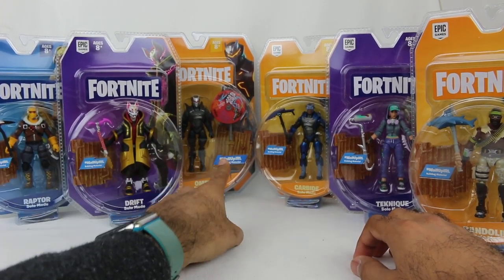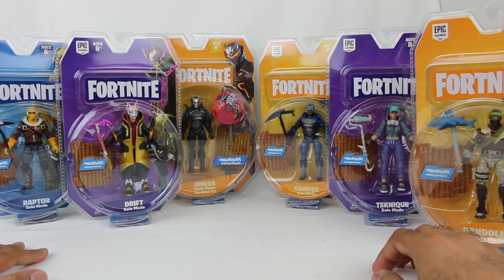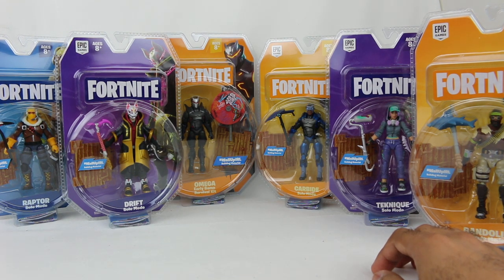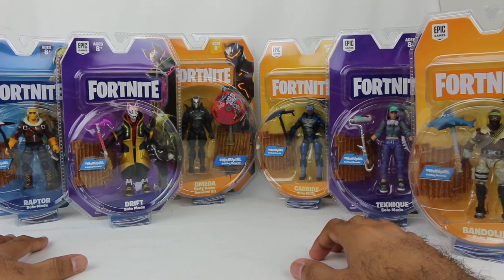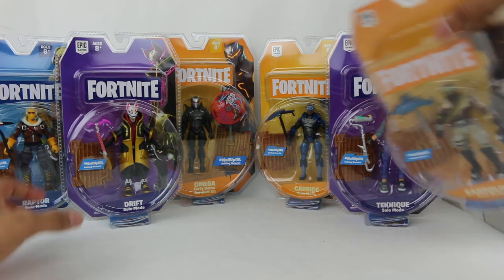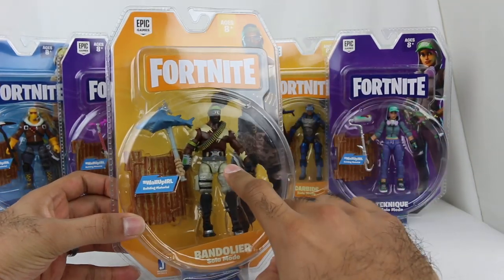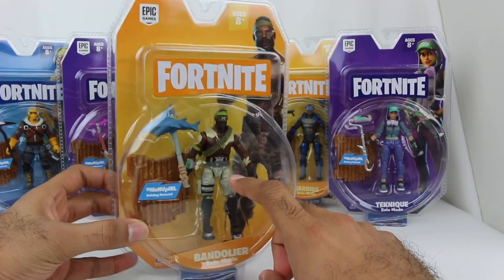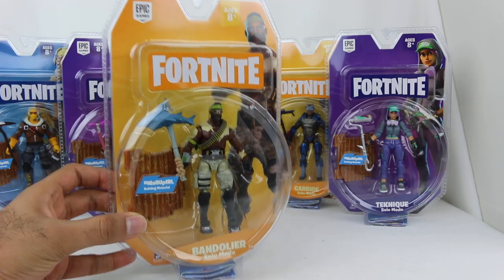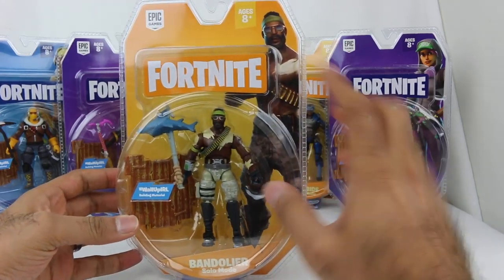We also have one character in particular that comes with another item as well, which is one of the umbrellas in the game that you can glide with, so that's kinda cool to have. Here they are — let's take a quick look at the packaging. All of the figures come in this sort of standard size right here. There are different size classes of figures — I'm reviewing these styles, not going for the bigger ones. I figured these are the ones getting the biggest variety of characters that at least have a decent amount of articulation. There are smaller ones too, but I'm not worrying about those.